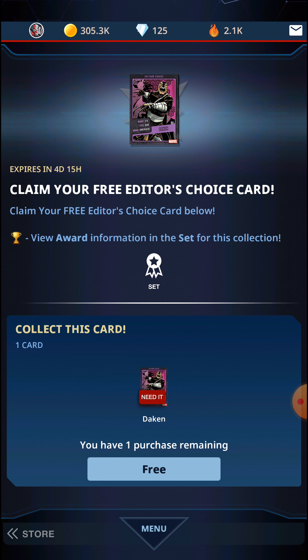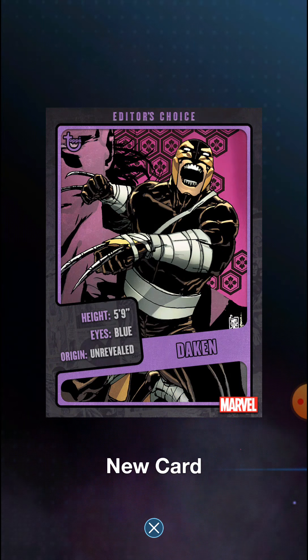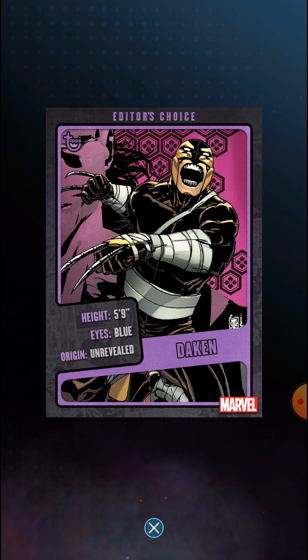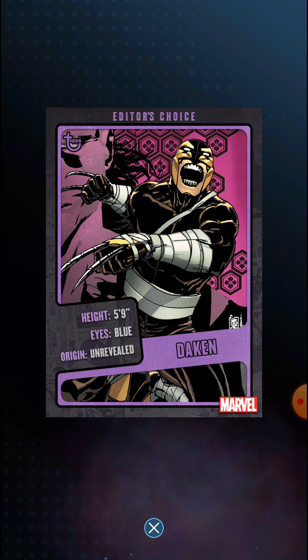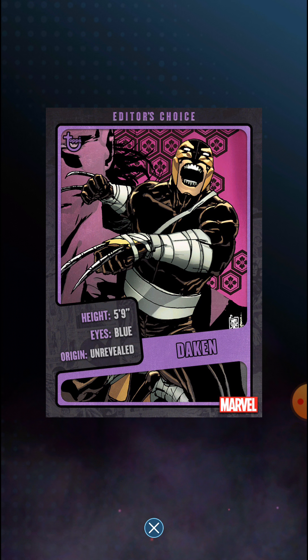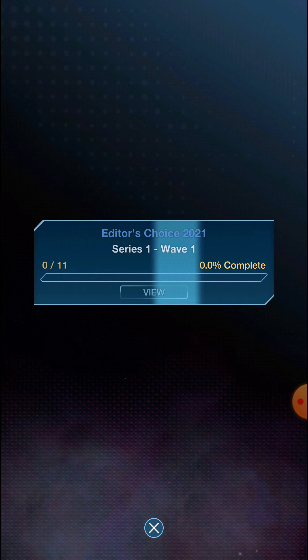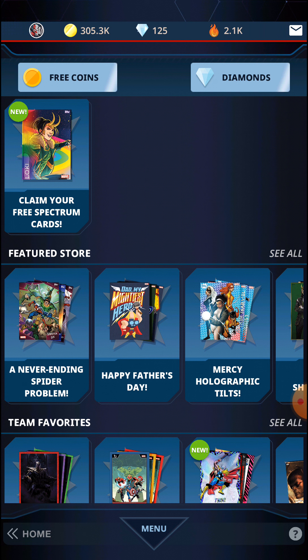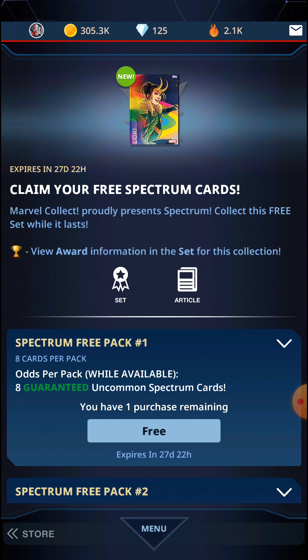It's going to be Dakin — five-nine, blue eyes, unrevealed origin. Pretty sweet black parallel. The next free one, which looks pretty sweet, is eight guaranteed uncommon Spectrum cards for free.